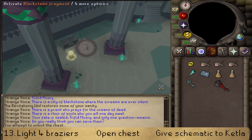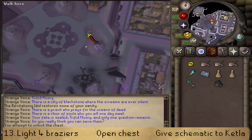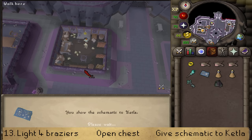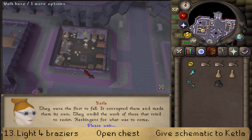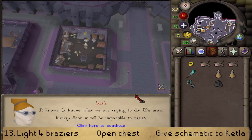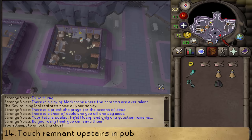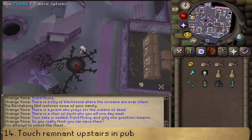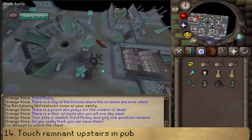Activate the black stone and use the teleporter up North with option 5, 2. Use the schematic on Ketla - she will say that this one is a fake, so we will need to do some more steps. Run Southeast to the Southeast puddle, recalling our stuff on the way. Use the puddle to go into the shadow realm, then go West into the pub where we got the superior schematic.